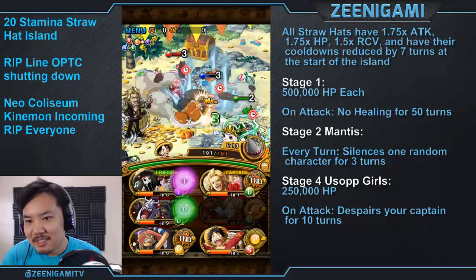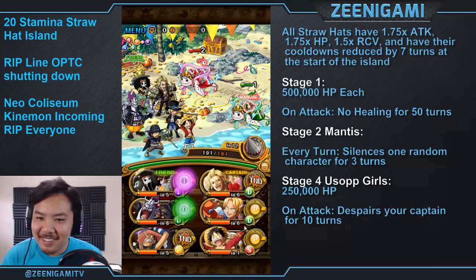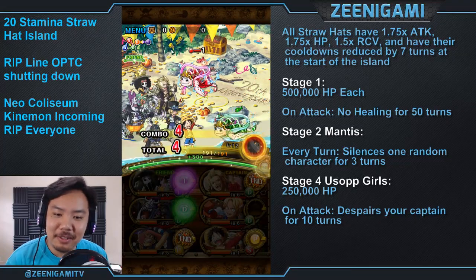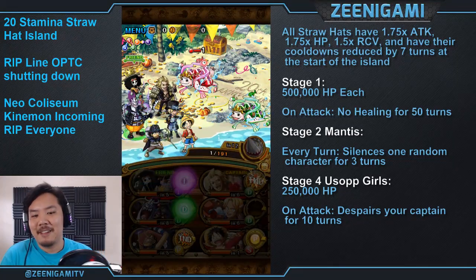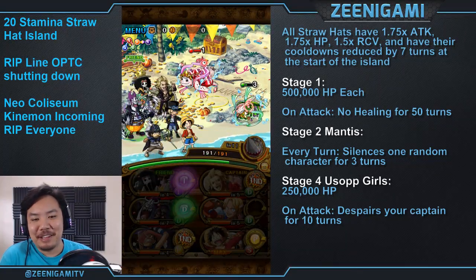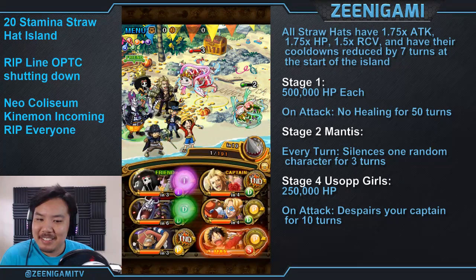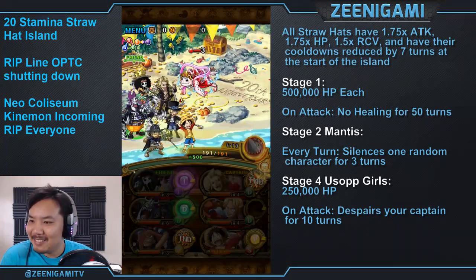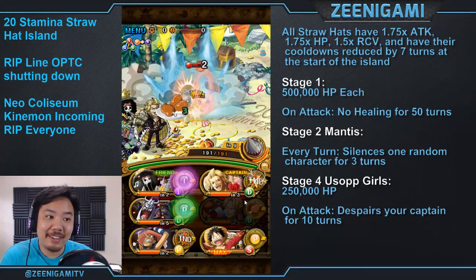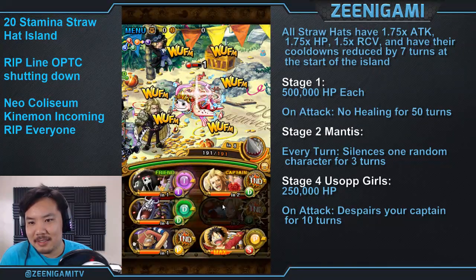On the next part you do want to stall on the princess turtles — just kill turtles so that they don't attack you twice on the same turn, then take it slow. On the next stage, you want to get through it just by killing the mantis, because the mantis will silence one random character every three turns. The princess turtles on that stage you should be able to attack regularly and have your specials ready for stage three.